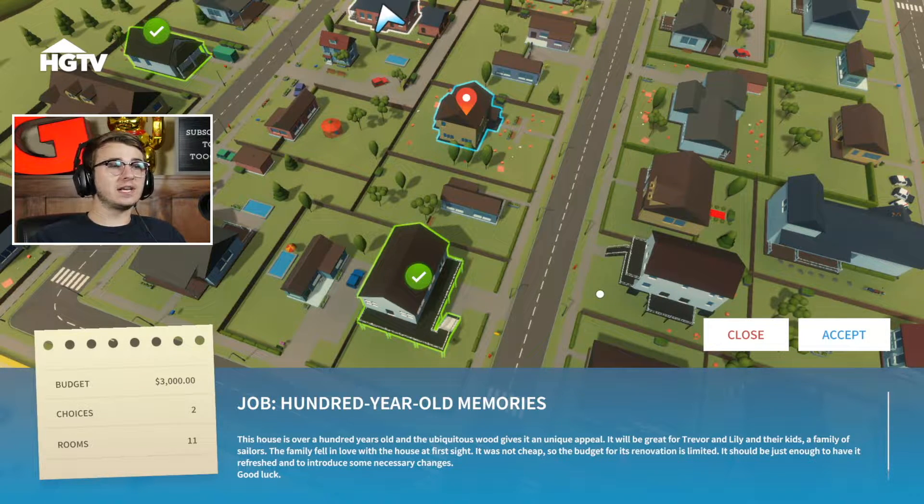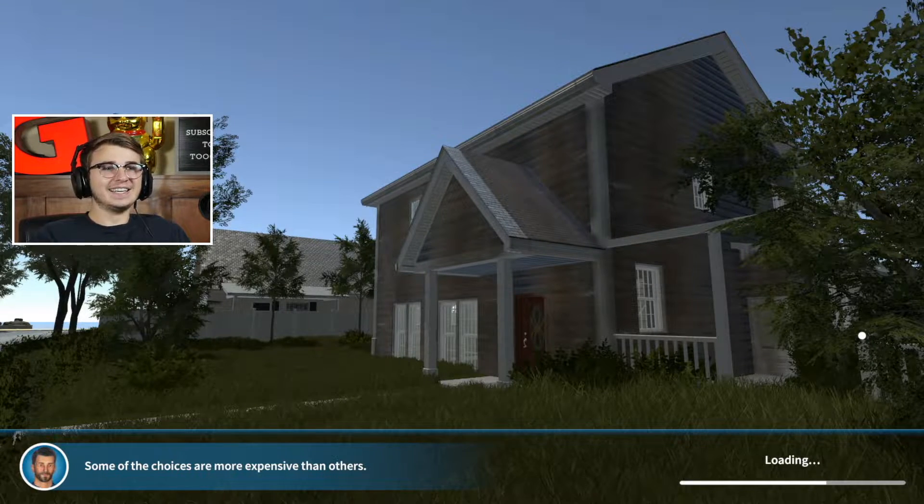We have a budget of three thousand dollars, two choices to make, and there are 11 rooms. This is a big house — I can tell from this image it's a two-story and the yard looks massive. Let's read this description: 'This house is over 100 years old and the ubiquitous wood gives it a unique appeal. It would be great for Trevor and Lily and their kids, a family of sailors.' The family fell in love with the house at first sight. It was not cheap so the budget for renovation is limited. It sounds like we're gonna be doing some serious work to this place.